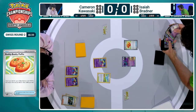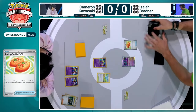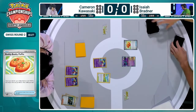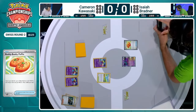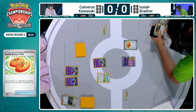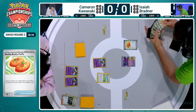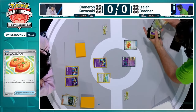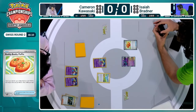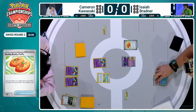Isaiah being very thorough with his prize checking, pretty much arranging his deck in deck list order, figuring out exactly what he prized and what he doesn't have access to. That's key for every single deck — we saw Cameron do it as well. This is what you expect to see on the first turn: players being very thorough with their prize check, because you never want to make a play based on something you actually don't have available to you.